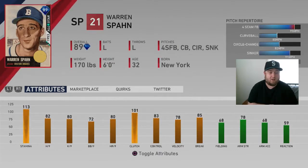He's got 82 hits per nine, 80 K's per nine, 72 walks per nine, 80 home runs per nine, 83 control, 78 velocity, and 85 break. There's a four-seam fastball, curveball, changeup, and sinker. Not a bad pitch mix — would like to see a slider in there.